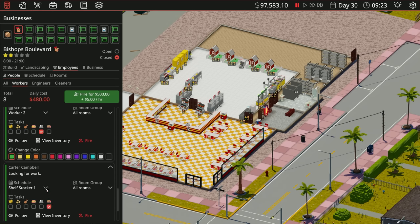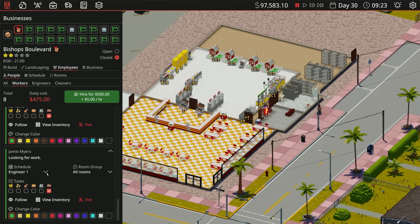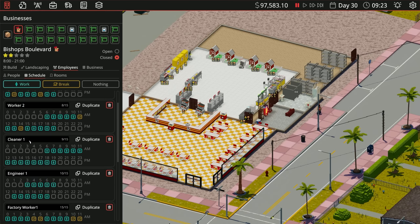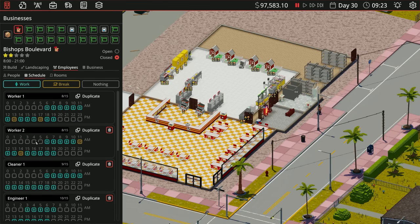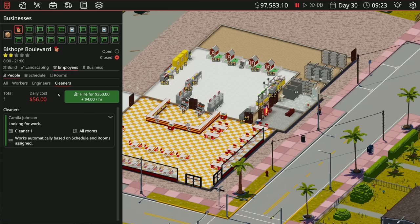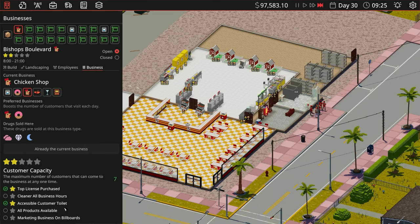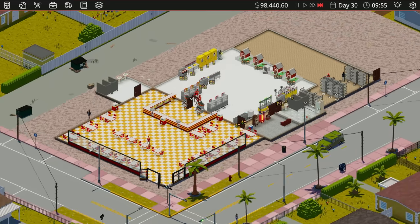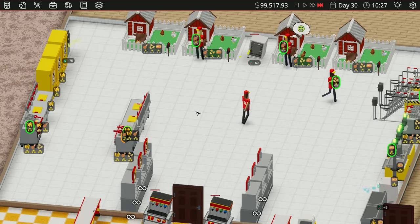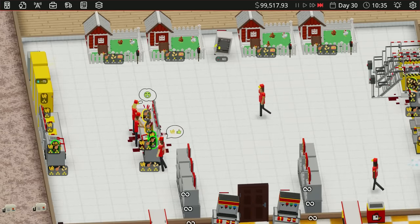This one is shelf stocker one, this is shelf stocker two. We need an engineer — let's put them on engineer one and the cleaner on cleaner one. Then we open the business: is it clean? Are all products available? Let's hit play. The engineer needs to go in and fix everything though — oh my gosh, the air con's broken.